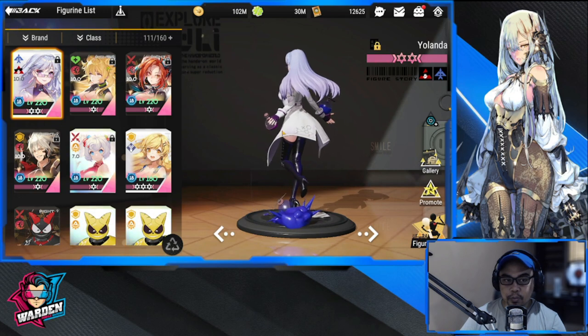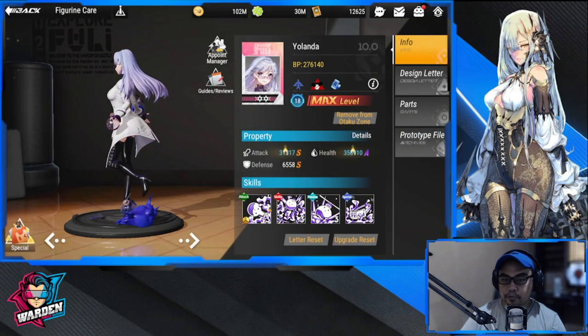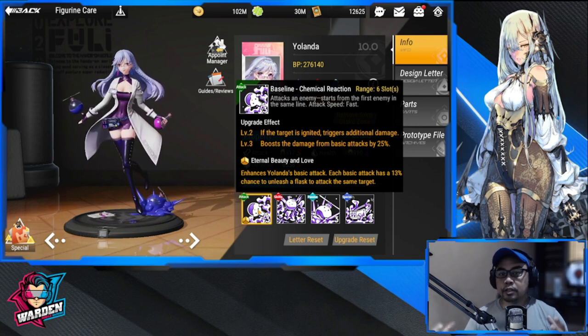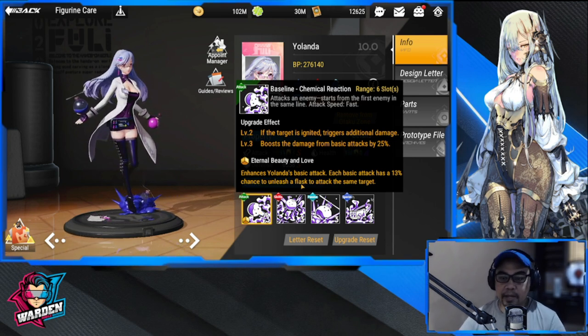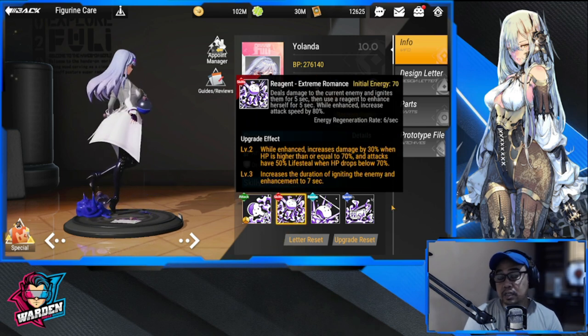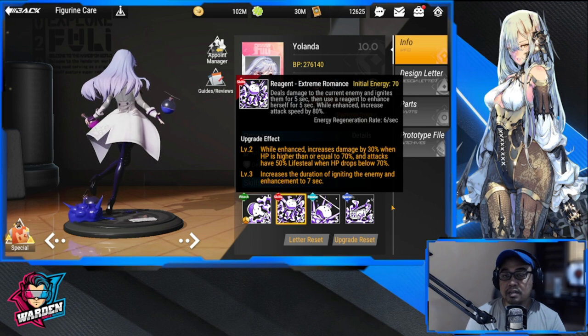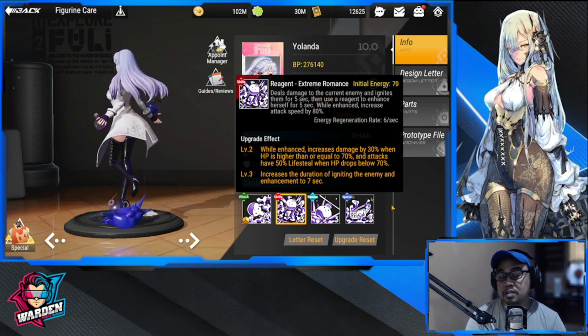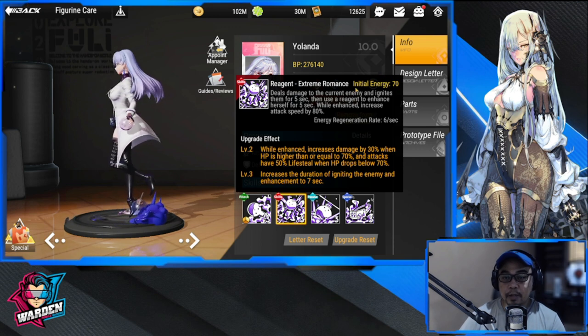For her basic attack, you have to more or less build your kit around it. Her ultimate, however, has an initial energy of 70, so if she has 70 energy she's going to trigger her ultimate as early as your other figures.